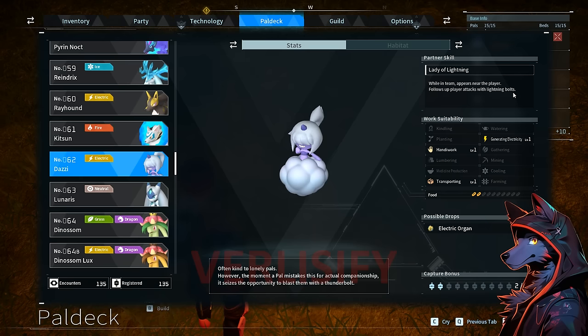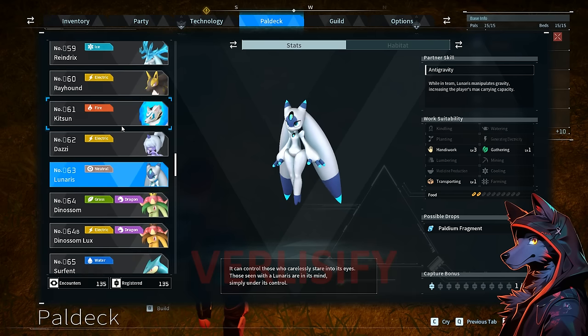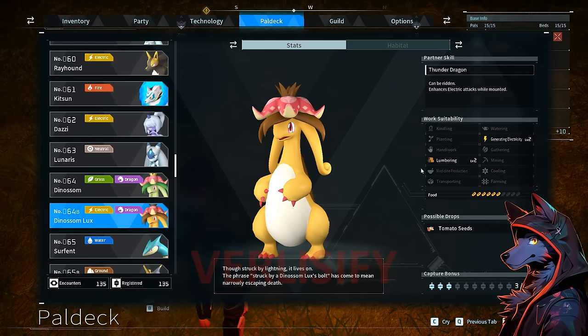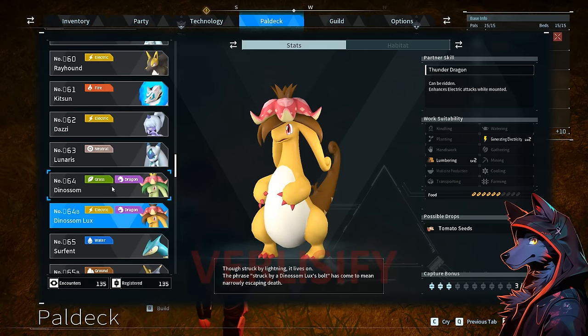Dazzy: follows up attacks with lightning bolts, provides a little utility. Lunaris: anti-gravity — while on team, manipulates gravity increasing max carrying capacity. Also handiwork 3, so it will get the work done in your base. The actual anti-gravity isn't crazy — level 1 is only 80 encumbrance, whereas Kativa is 50. Dynosum: 2 planting, 2 lumbering — good to have, keeps all your pals fed then chops trees. There's also an electric version. The electric Dynosum enhances grass attacks and enhances electrics while mounted.